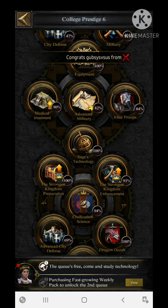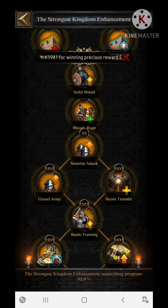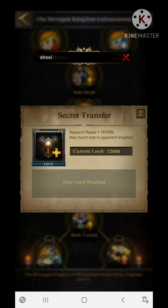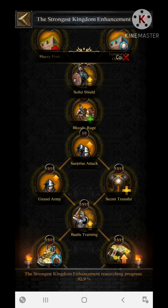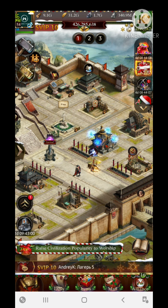The next section is the Strongest Kingdom Enhancement section. This particular section is going to increase your march size by 32,000 on basic property. You can either increase 32,000 for your own kingdom march size or for the opponent kingdom. If you want to go for the opponent kingdom, go for the Secret Transfer. The Grand Army research is for your own kingdom increment.